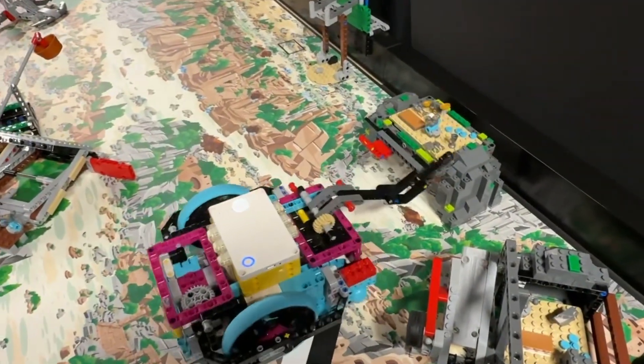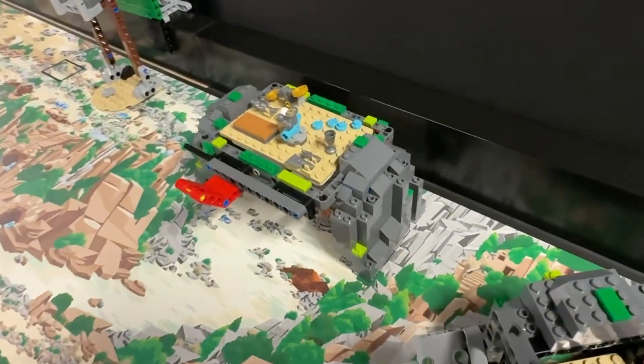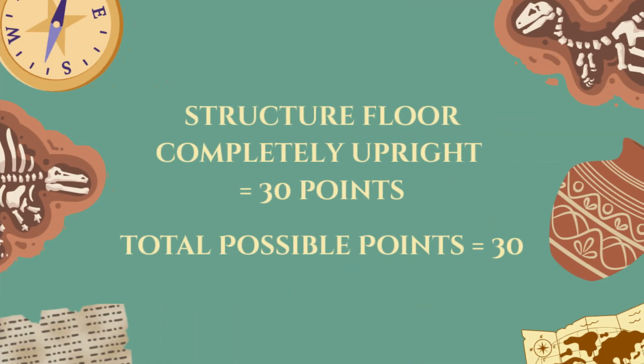In this video series we are just showing how to solve one mission at a time. For your competition, however, we recommend that you combine this mission with mission 6 in the same program. The two missions are very close to each other and can be solved with the same attachment. You score 30 points if the structure floor is facing upward and completely horizontal at the end of the match.